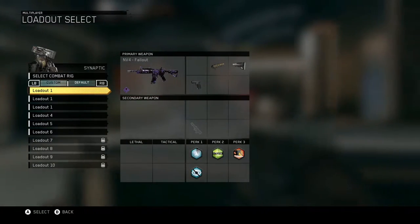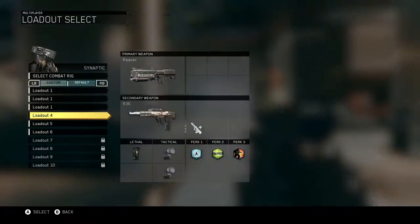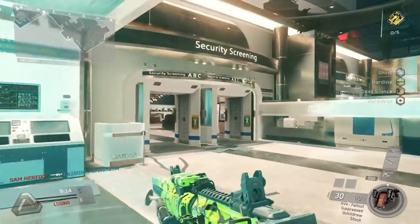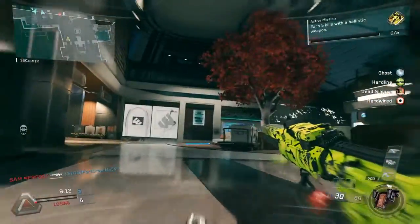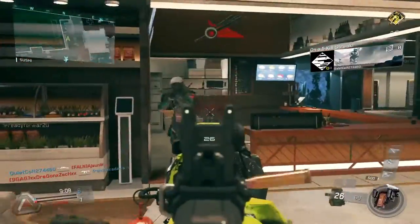Which are better, common or rare supply drops, and which one should you be buying? That's the question I want to try to answer in this video. What I did is I've recorded every single supply drop I've gotten since launch, and I'm almost third prestige now, but I've opened 20 rare supply drops and 40 common supply drops.